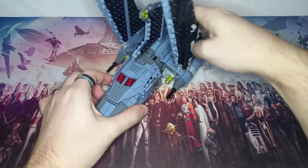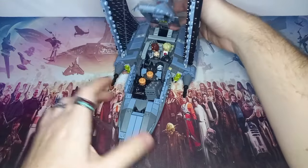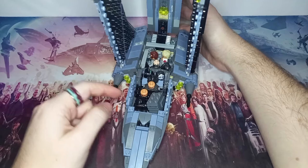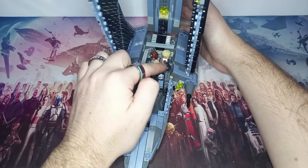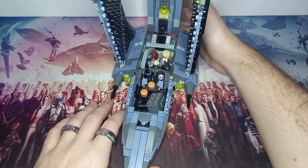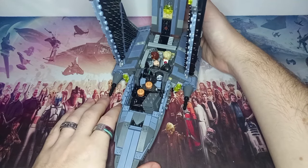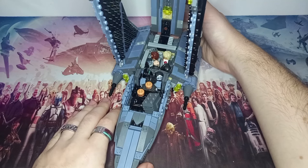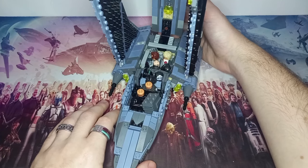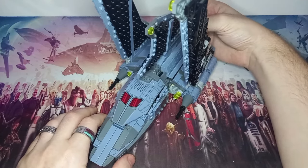If you'd like a more instruction-based video on how to achieve all this extra interior space, definitely let me know. I'm really happy we can fit the full Bad Batch, Gonk, AZ, and Omega — and there's still space where Echo's helmet is for another clone. If I ever get my hands on a Captain Rex, I'd love to add him. I'm still missing the 332nd airborne trooper from the recent clone releases. Stay tuned for more awesome LEGO content, drop a like if you enjoyed, and may the bricks be with you always!